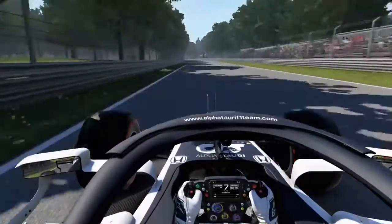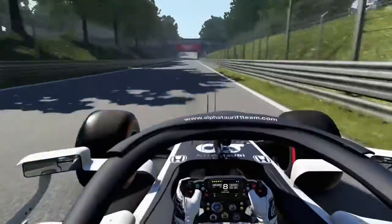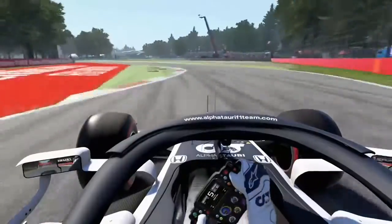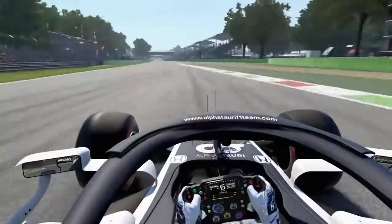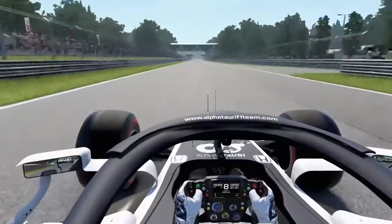Open the DRS as soon as you can for this long back straight. We're heading towards the Ascari now — under the old banking, looking to brake at around the 100 metre board. Use all the kerb and more on the entrance. Be careful through the mid and exit of the corner as it's very easy to lose the car, but use all the road you can as you have another long straight here.